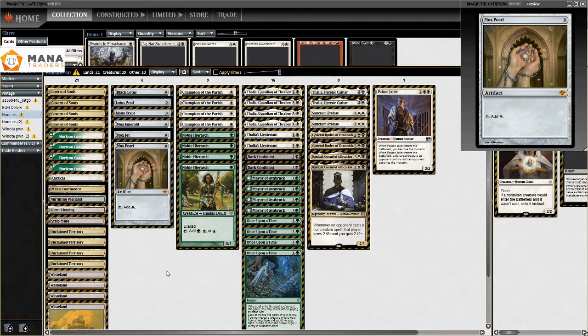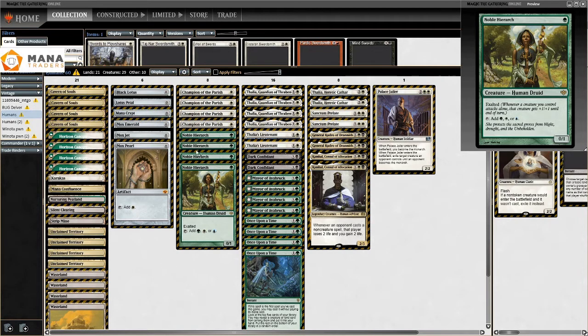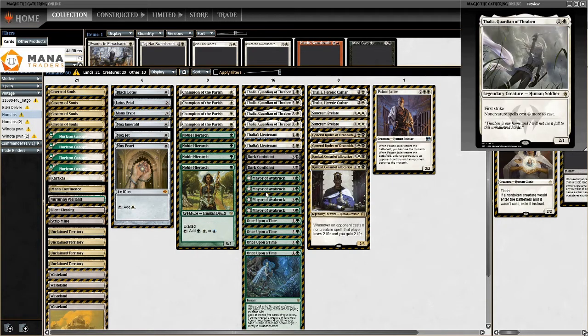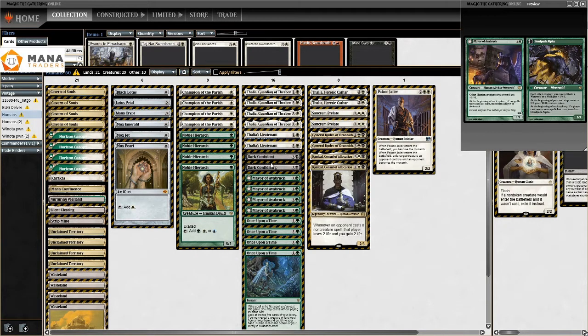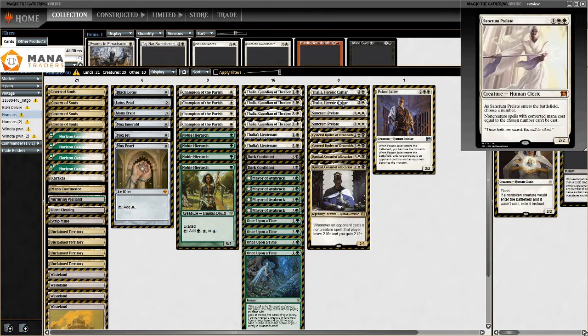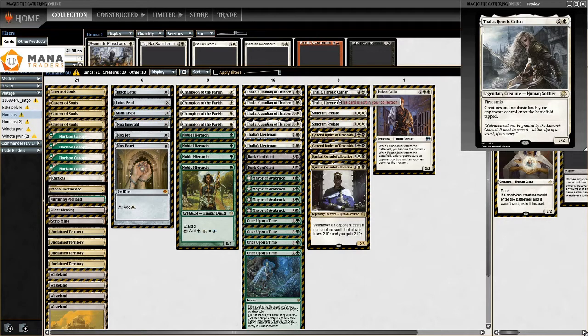This is a vintage Humans deck, very similar to the modern Humans deck. We have Noble Hierarch, Champion of the Parish, Thalia's Lieutenant, Thalia, Mayor of Avabruck, Dark Confidant, Combo, General Kudro, and Thalia Heretic Cathar — which doesn't really see play in the modern format but is more than legal here, so we have some vintage-level cards.